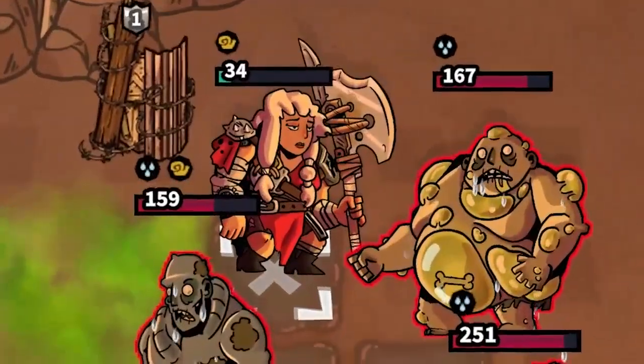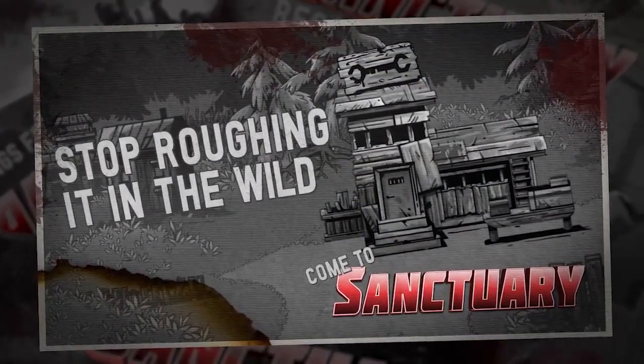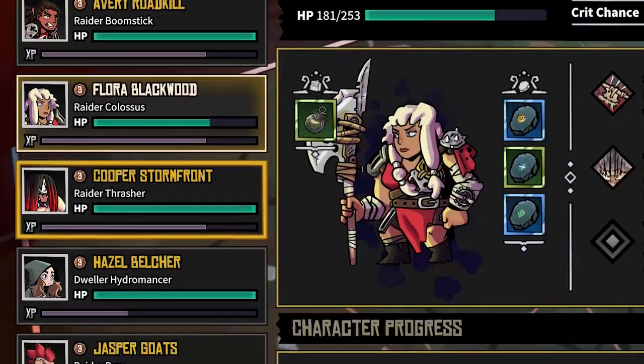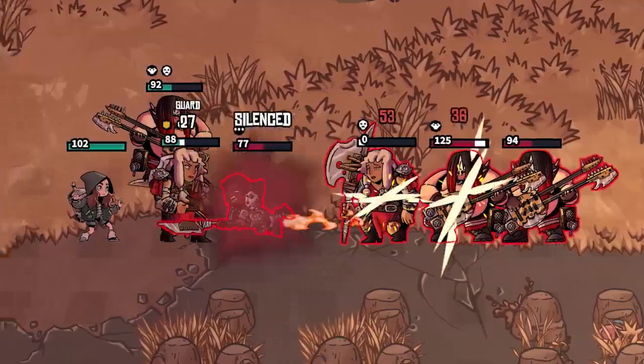And if you still can't make it on your own, just establish a refugee colony in the wilderness and grow yourself a small army of capable fighters until you're strong enough to navigate the treacherous wasteland with most of your team still alive.